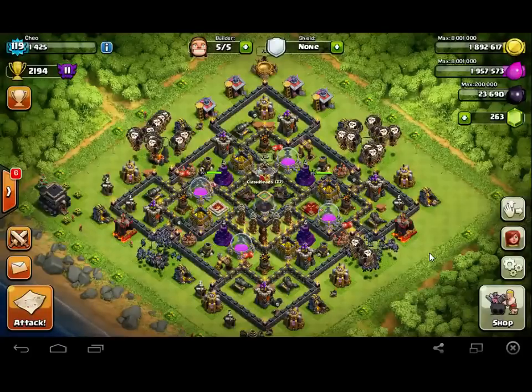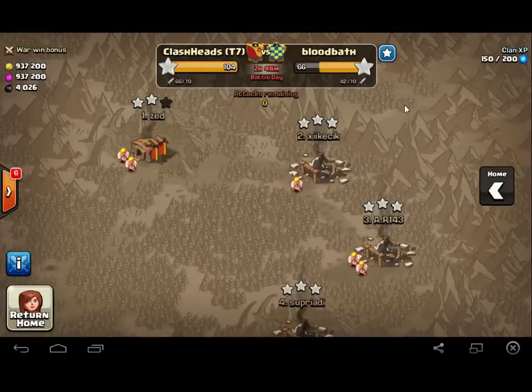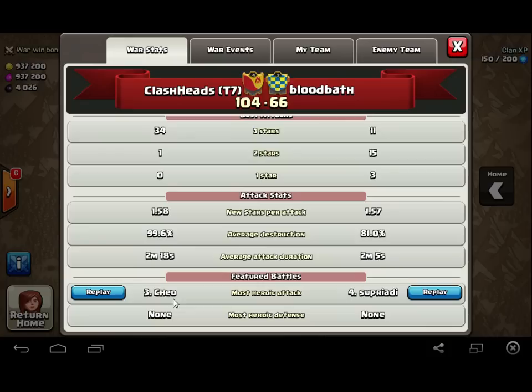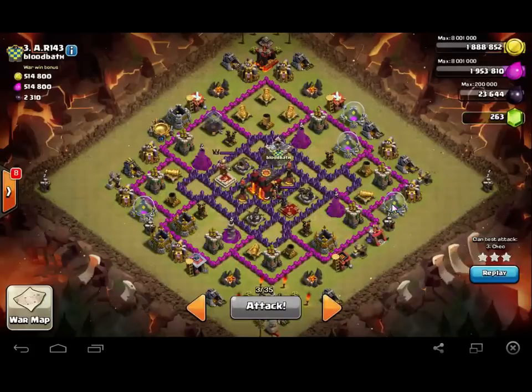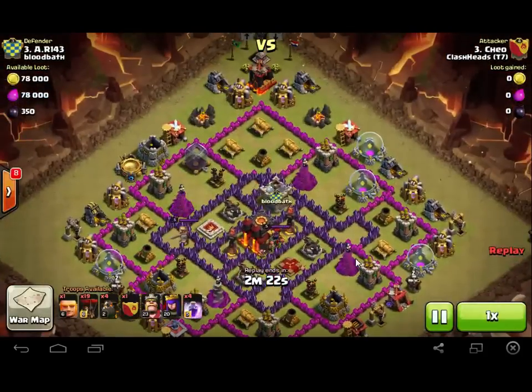This is Clash of Clans, bringing you some more attacks. This one is by a guy named Chiyo, who hasn't done very many, against their number three who's a premature Town Hall 10. He's got two level one Inferno Towers, but we will attempt a Penta-Laloon — five Lava Hounds.